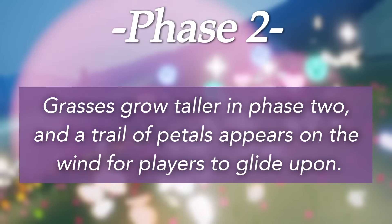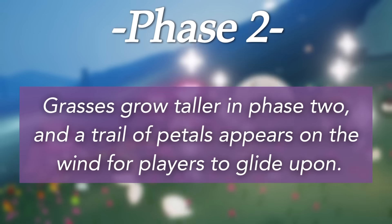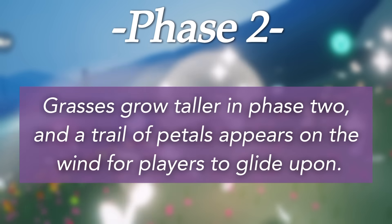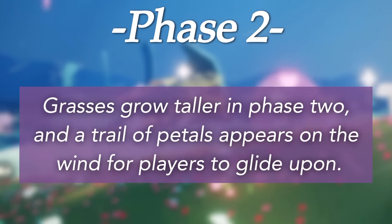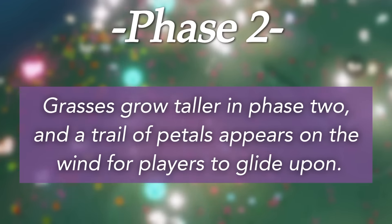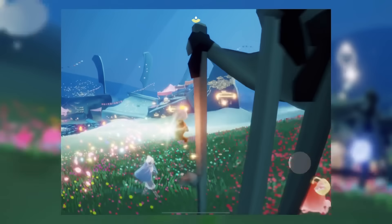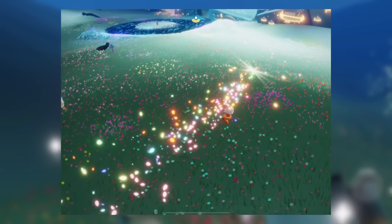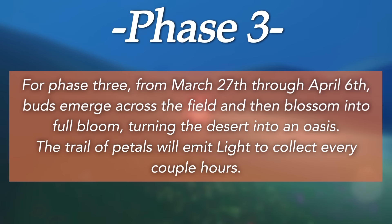For phase two, grasses grow taller and a trail of petals appears on the wind for players to glide upon. This is a pretty fun thing that appears in the Golden Wasteland — we have this unique little trail of petals and it reminds me of one of TGC's much earlier games, Flower. We'll be able to fly around and glide on this little cluster of petals and it is super pretty.